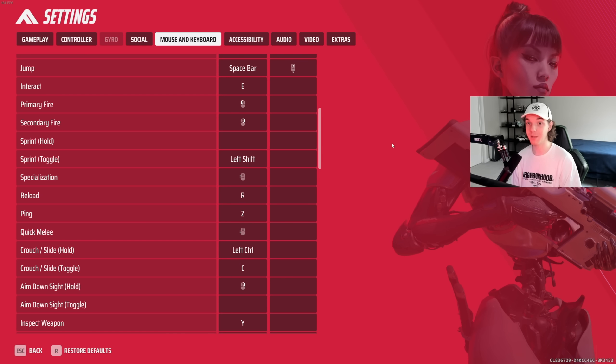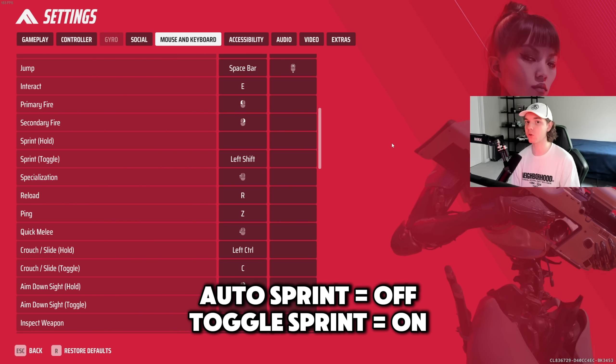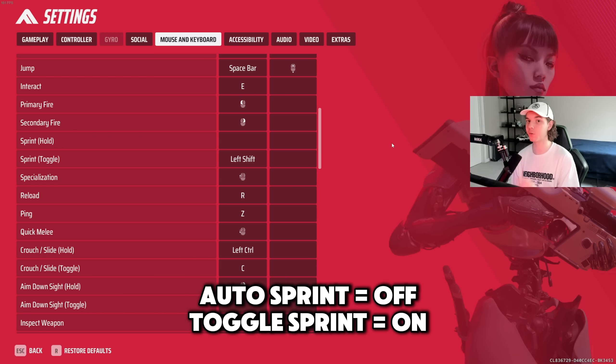Toggle sprint makes so many of the movement things in this game way easier. Turn on toggle sprint, please. I would leave auto sprint off and turn toggle sprint on.